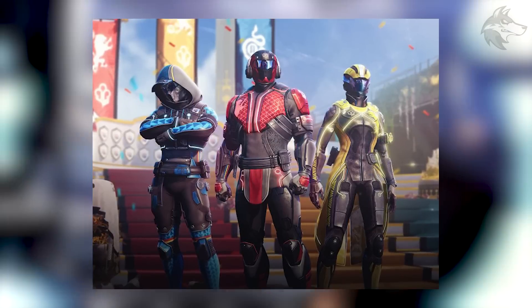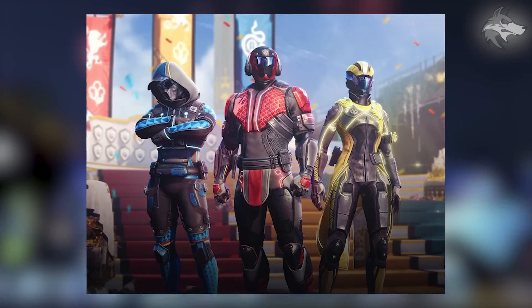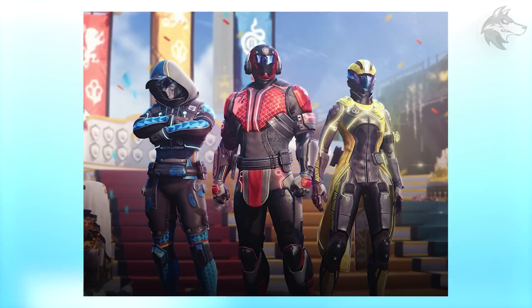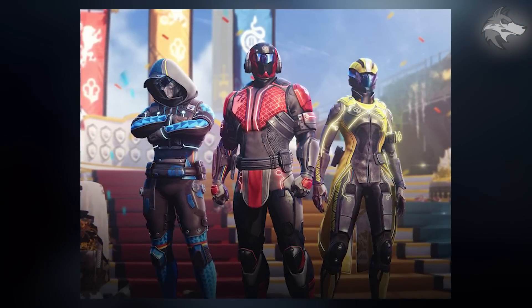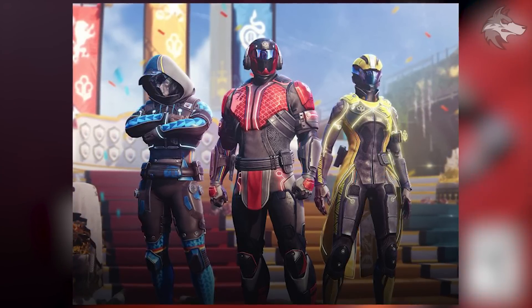Destiny Bulletin shared an image of the armor, and this will be the new ornament set. We've got the hunter on the left, the warlock on the right, and the titan in the middle — those are also the class colors for the game. The armor looks a little bit like SRL type stuff from back in Destiny 1, and it will likely be purchased through Eververse.